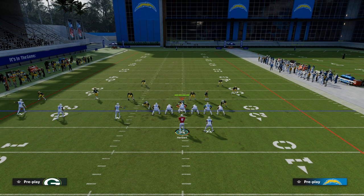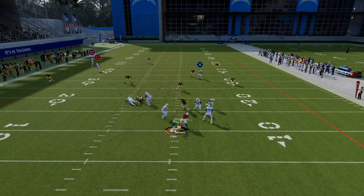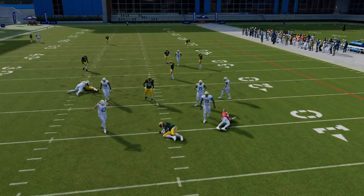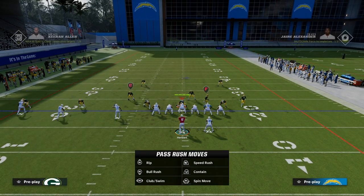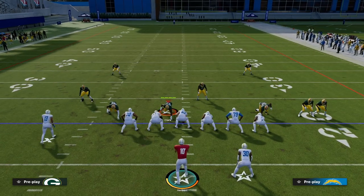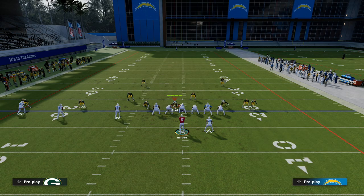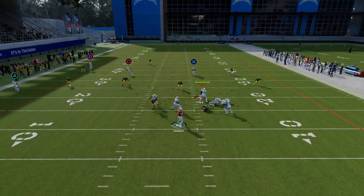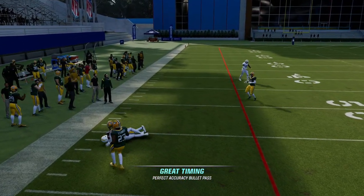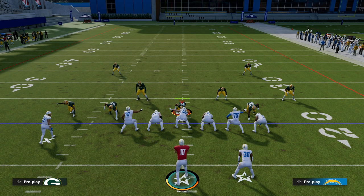This play is also incredibly effective against zone coverage. Pretty much any zone in the game, this is going to do a really good job of breaking it down. This corner route is your main read on the play. Basically, if their user stays in the middle of the field, we're going to be able to hit this corner route. If he goes to the outside, then we're going to be able to hit our dig route. This corner route just gets into such a soft spot against zone — it's really difficult to stop it consistently.